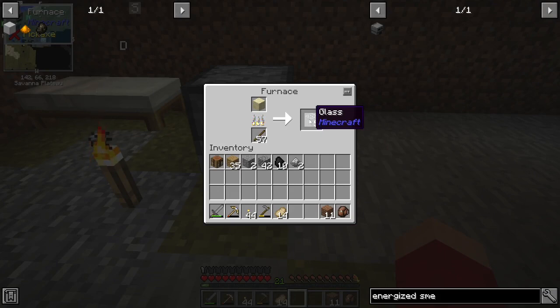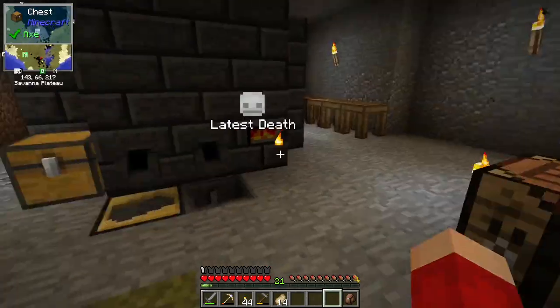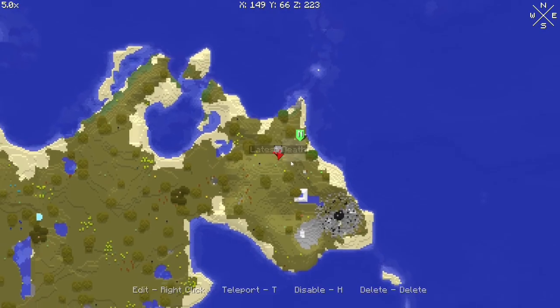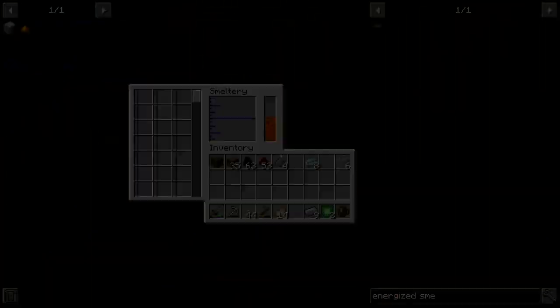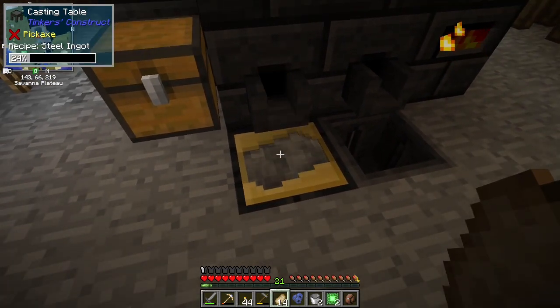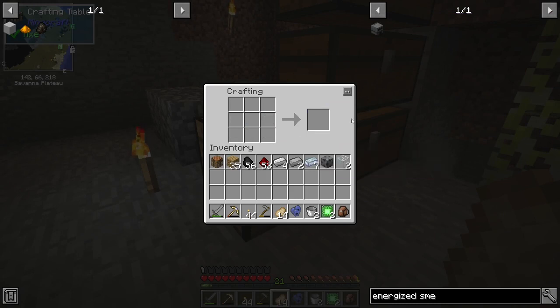Also, I apologize if you guys can hear my fan. It is currently May, which means it's hot now, which means I need my fan. I really should consistently do the ingot and then the block, because that allows me to get ten. Oh, I'm dumb - I could have just made glass. Aha, I did it! Here we go. Bingo. Steel casing. Energized smelter. Now I do need one more thing - which is a good thing I still have the steel. Made cables!